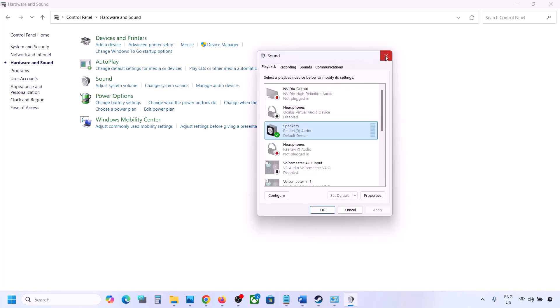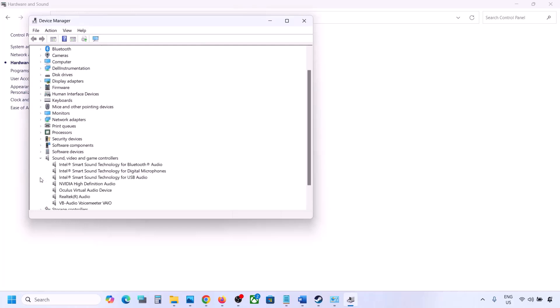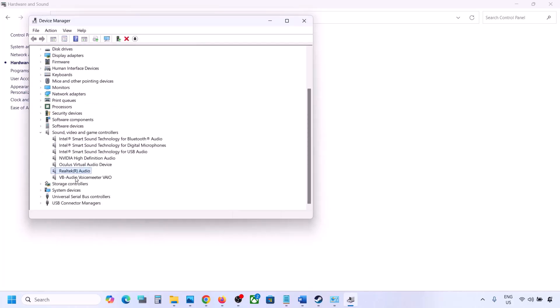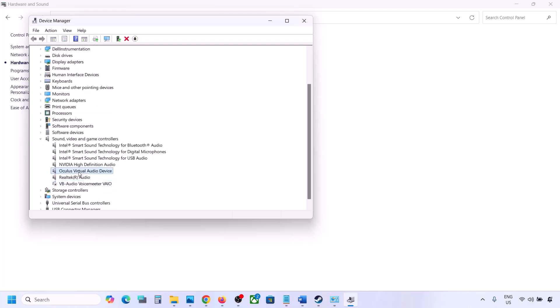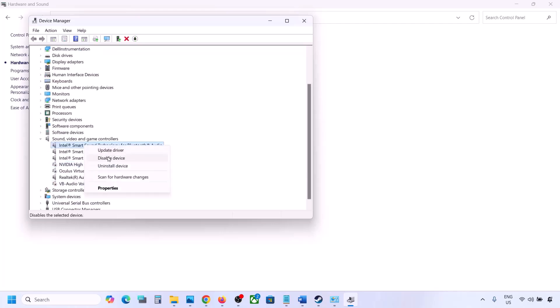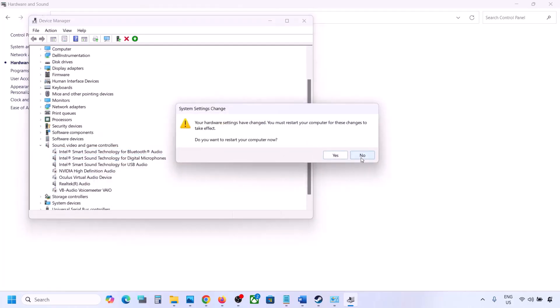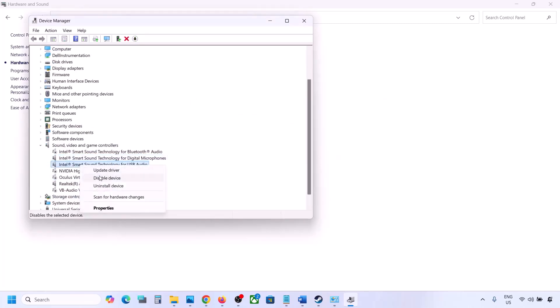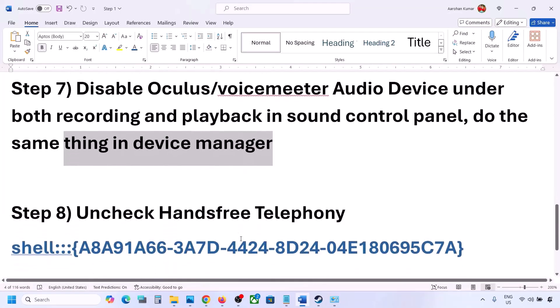You can do the same thing in Device Manager. Right-click the Start menu and go to Device Manager, then expand Sound, Video and Game Controllers. I am using Realtek — the rest I am not using, so I right-click and disable them. You can always re-enable by right-clicking and selecting Enable. Disable any Oculus or Nvidia audio devices you are not using. Make sure to restart your computer after this. Once you disable unused devices, make sure only your speaker remains enabled, then launch the game and check the sound.